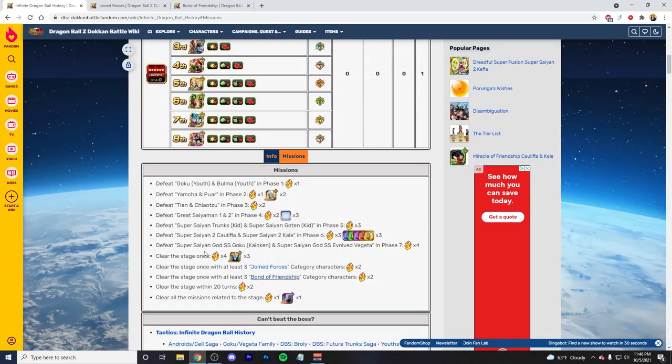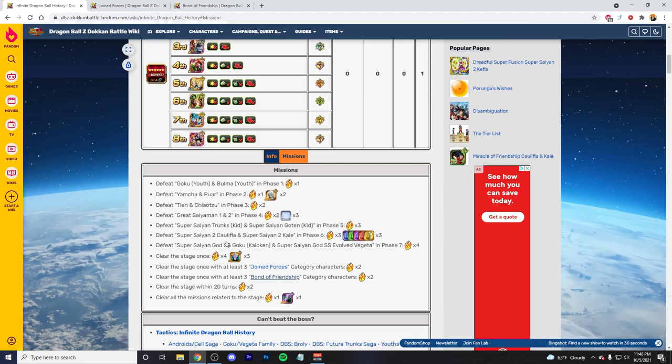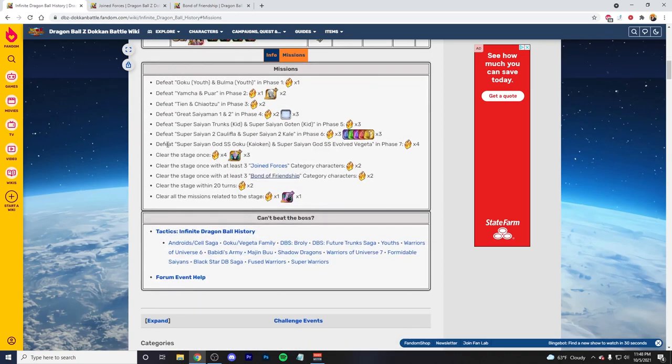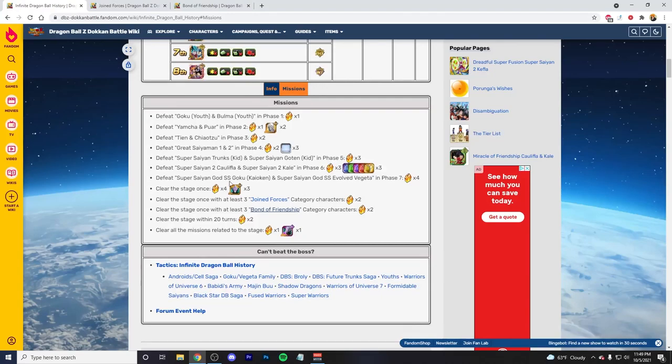Okay, so we are here on the wiki. It's nothing that we haven't seen before with an Infinite Dragon Ball History stage. You can always do two runs separately for these missions. I prefer to try and maximize the missions and get it done in one run, but I do understand that some categories are a little bit limited and that can be difficult. What you saw before we headed over here was the team that I did for a no item run, which in Infinite Dragon Ball History doesn't really matter. But clearing the stage within 20 turns — that really comes down to being efficient, having units that do a lot of damage, maybe attack-up items, whatever it is that you gotta do.